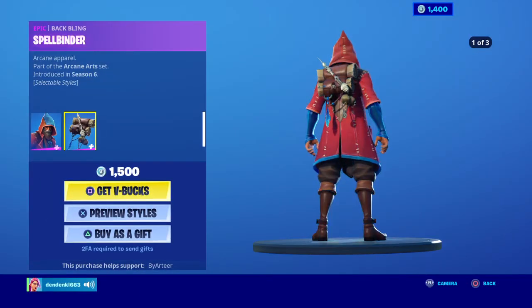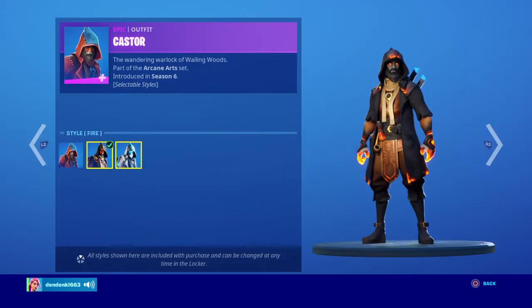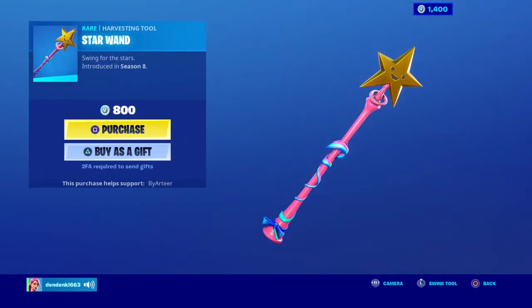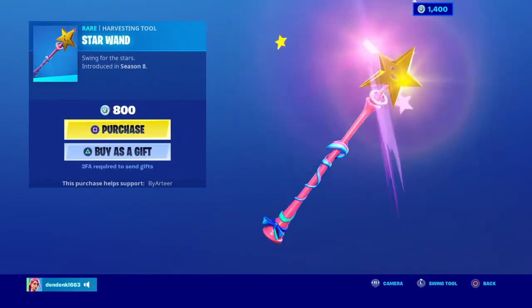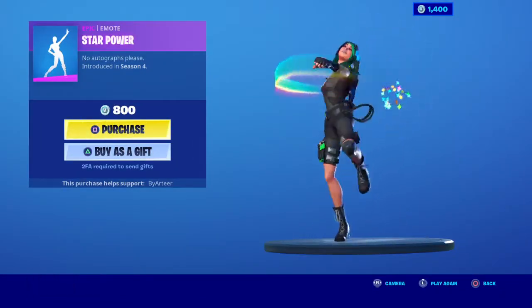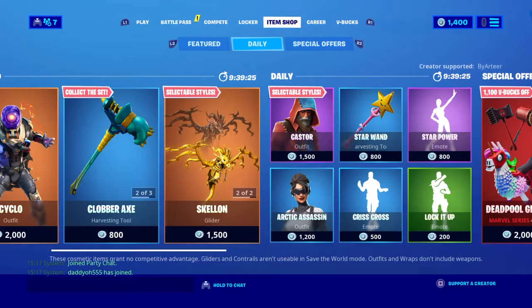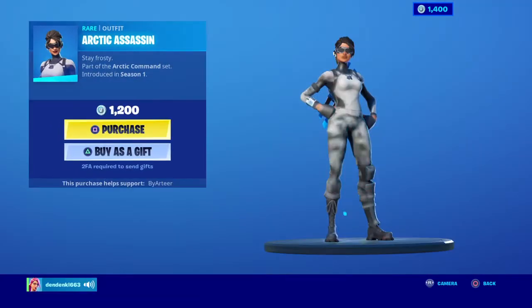Caster is back with a back bling Spellbinder. Spellbinder has three edit styles: fire, ice, and water. Star 1's back with Star Power. Arctic Assassin's back.